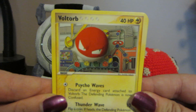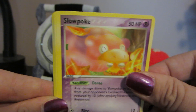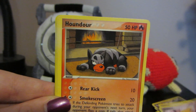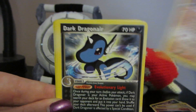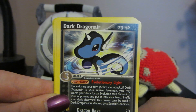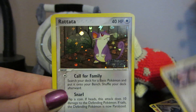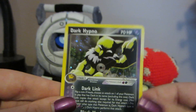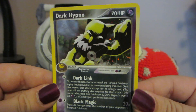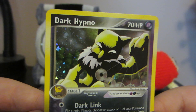We got a Voltorb, Slowpoke, Drowzee, Houndour, Cubone, Dark Dragonair — really different artwork, but really good, really good looking. Rockets Admin. Reverse Rattata. Wow, very nice — and a holo Dark Hypno. That is such a nice looking card. Oh my god. Love it.